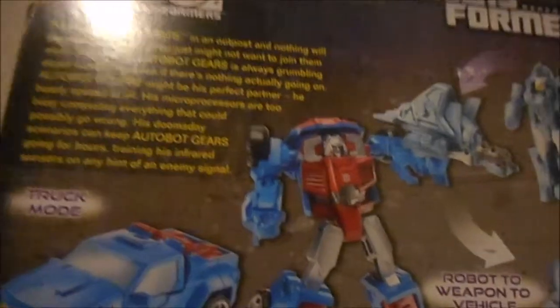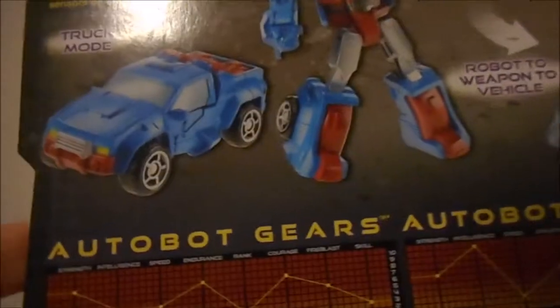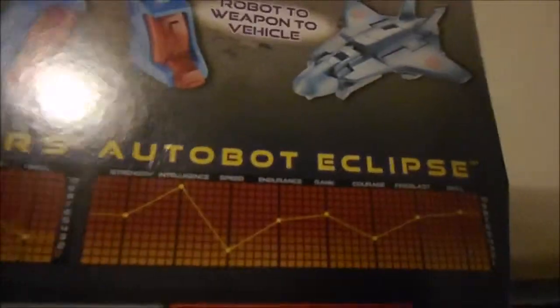His doomsday scenarios can keep Autobot Gears going for hours, training his infrared sensors on any hint of an enemy signal. Looking at their stats, Gears has decent courage and strength, he's not that smart or fast, he's got some good endurance, rather low rank, fire blast skills pretty bad. I think from what I remember in the show he had a better skill than three. Eclipse has an intelligence of 10 — wow, he's like freaking Wheeljack level.